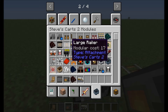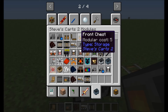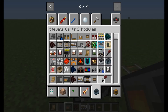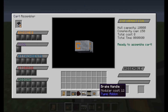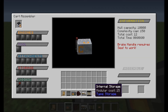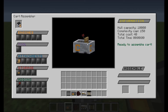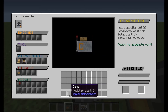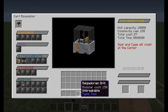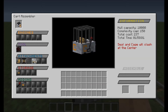We'll put bridge builder and a large railer on it. Hopefully all this stuff works - we'll find out in a minute. And internal storage. Break handle. So we click back onto here. We got an add-on - break handle, internal storage, seat attachment, attachment railer, cage, incinerator, drill - which is unbreakable - and the bridge builder. Another attachment.